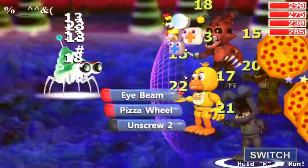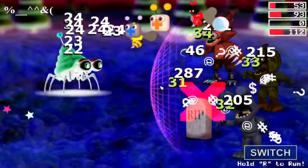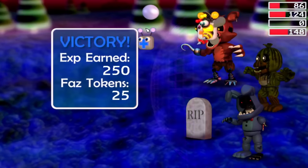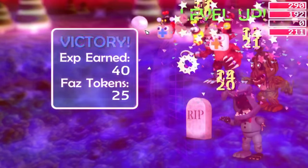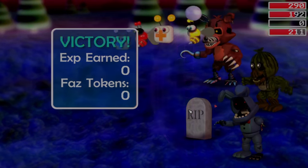But, as after three failed Unscrews, a giant neon rectangle was hurled in my direction, instantly taking out Chica. This meant not only do I lack another healing animatronic, but only having one healer left in my arsenal, I'm closer than ever to defeat.